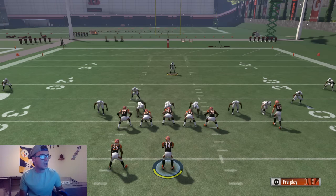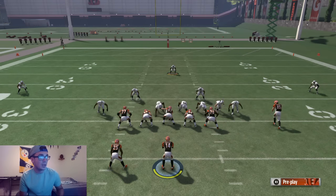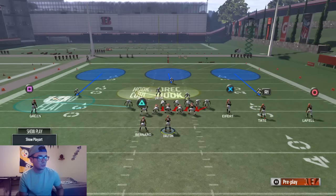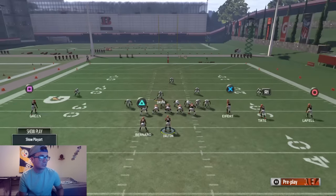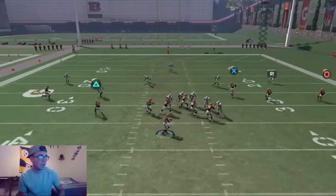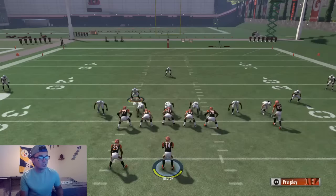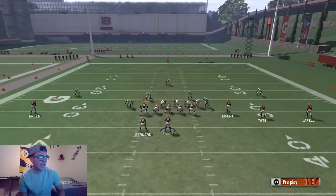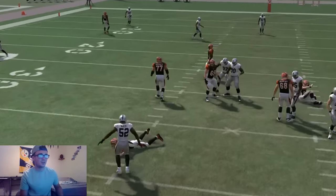What you're going to want to do: base align, slide your D-line to the left, slant them, and blitz all of your linebackers. Then you can throw these two linebackers into any zone you want. Normally I put this guy on R1, man him up, user this guy, and just patrol the middle of the field. I knew it wasn't going to come through because I set it up too slowly, but when everything does work you get that extra amazing heat.